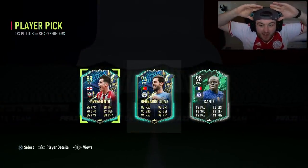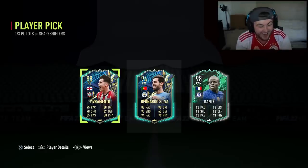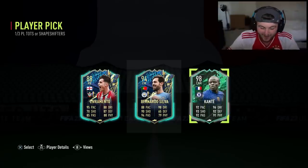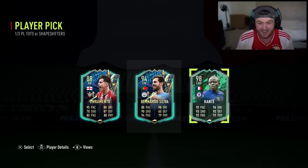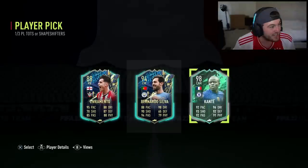Oh my word. There's no way. We got Liv Remento - no, I'm joking. Oh my word, no way. 98 Shapeshifter Kante! He's 4 million coins!